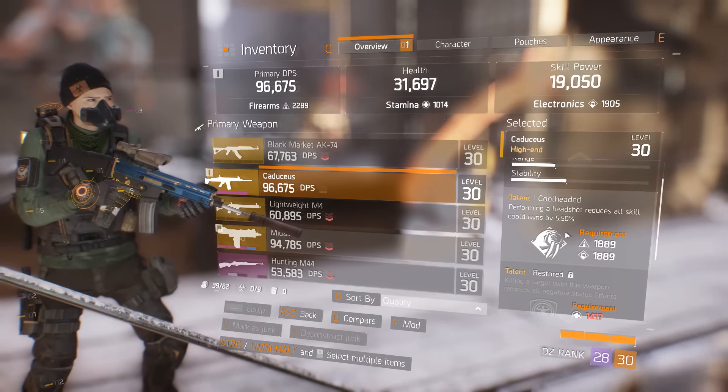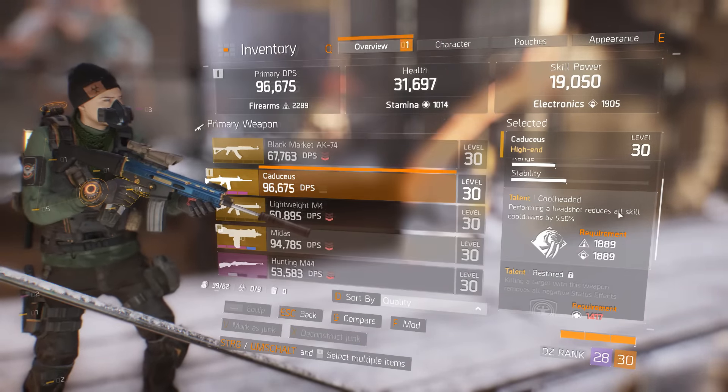Now it's time to take a closer look at the perks and talents of the Caduceus. Talent 1: Cool Headed — performing a headshot reduces all skill cooldowns by 5%.